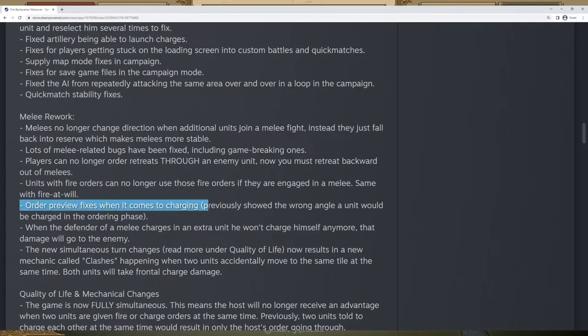It'll make melee a lot more tactical — pinning units down and making it so they can't shoot, which is kind of the point in how you play Fire and Maneuver. There's also an order preview fix for charging — a graphical fix so units appear as they're supposed to when they charge. Also, when the defender of a melee charges in an extra unit, he won't charge himself anymore — that damage just goes to the enemy. Previously this was really annoying because if you tried to charge into an ongoing melee, you would back-charge yourself, meaning those were the forces you committed and you couldn't add more.